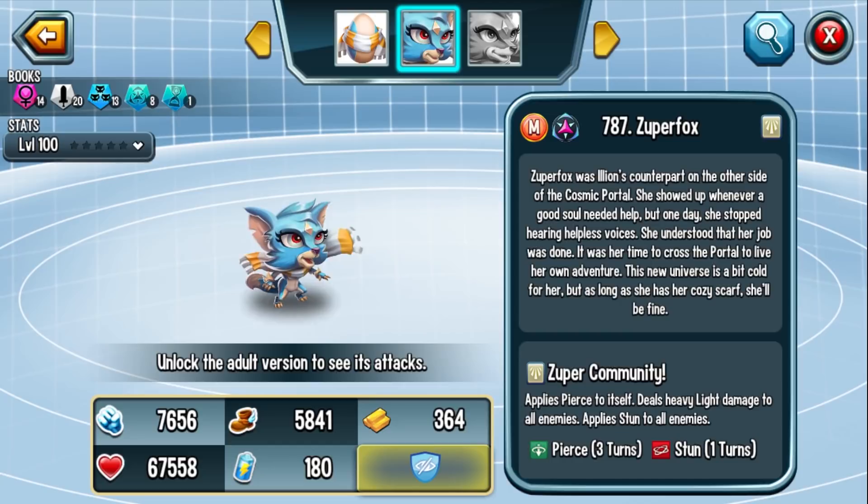Having a monster that can pierce and target whoever you want is going to be super valuable moving forward. Prior to Super Fox, we have Vanoss 2099 — he was behind a paywall, so a lot of you may not have him. We also have Rasulka, but newer players won't be able to get old cosmic monsters. So this is your chance — it's free-to-play friendly. Link in the description to make sure you get Super Fox.